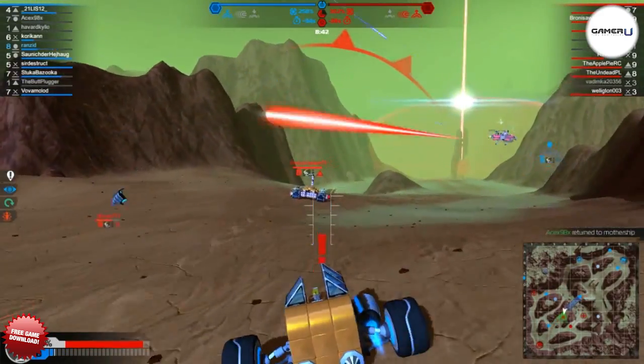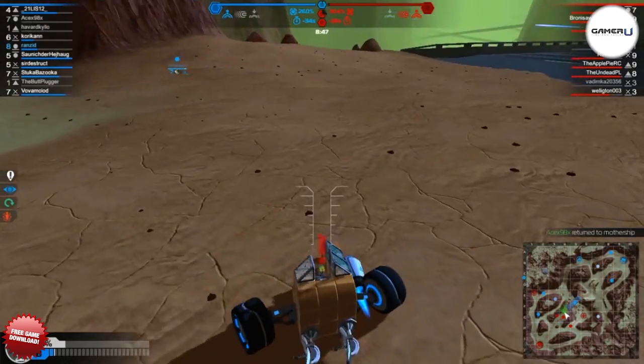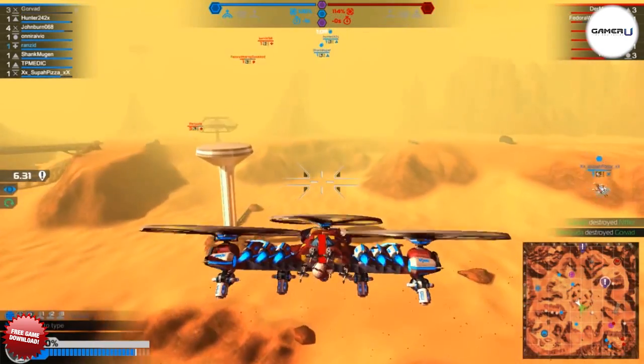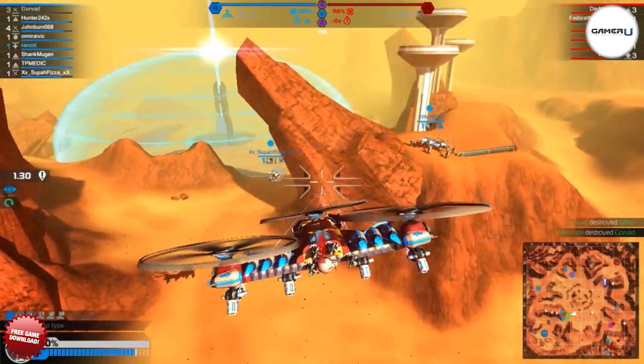Thrusters can be very vulnerable to incoming fire, so do remember to protect them with shields or blocks so that they're not destroyed. If you're using a helicopter, try adding some boosters not only to aid in forward movement but also in upwards and sideways movement, so that your helicopter can ascend and turn quickly to get out of trouble.